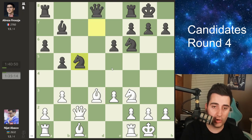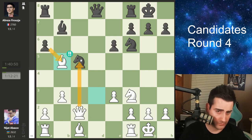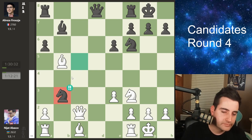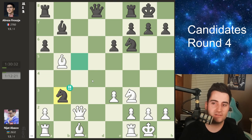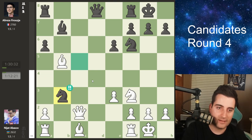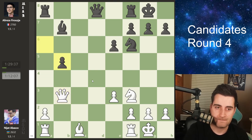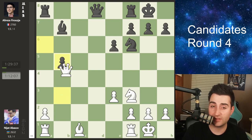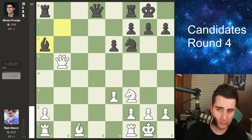Nijat found bishop takes b5 — again a little generous as a brilliant. He just has in mind that if you take the bishop, you might as well get a pawn before taking the knight. Firouzja finds knight takes b3 — again I personally don't find it brilliant, he's just getting a pawn for the knight. Queen takes b3, pawn takes b5. The structure is fairly symmetrical — you cannot take the pawn on b5 as that runs into bishop a6 hitting the queen and winning the rook, so black would be winning.